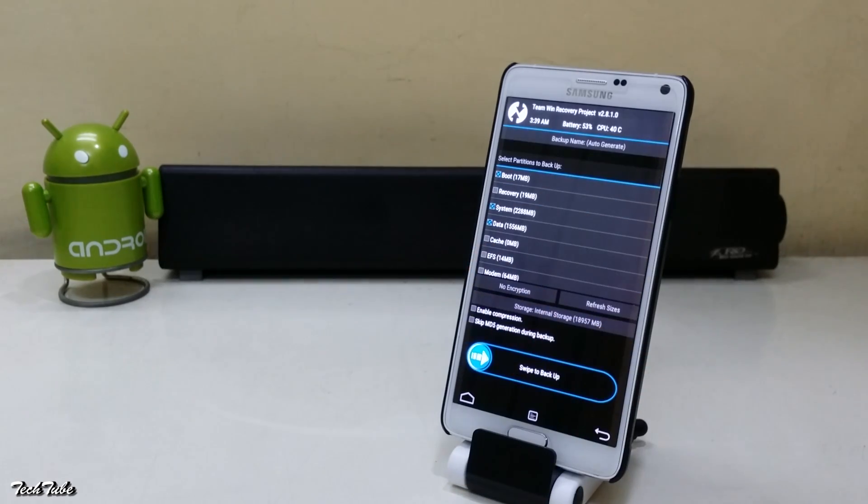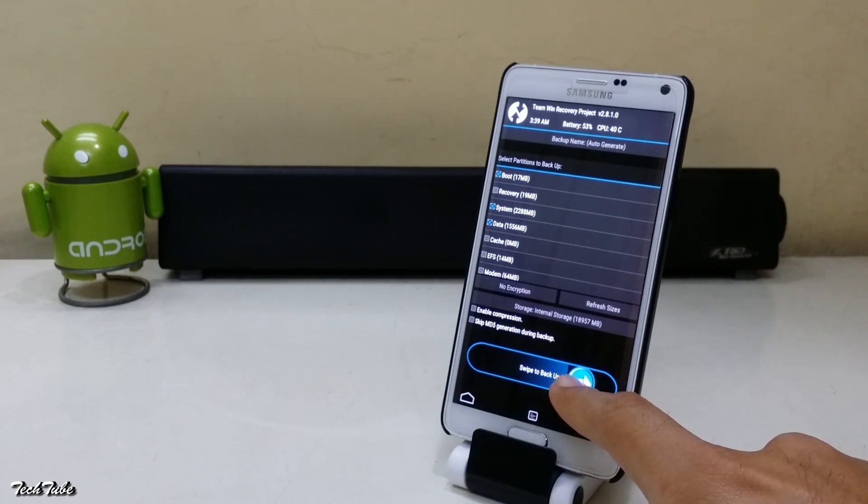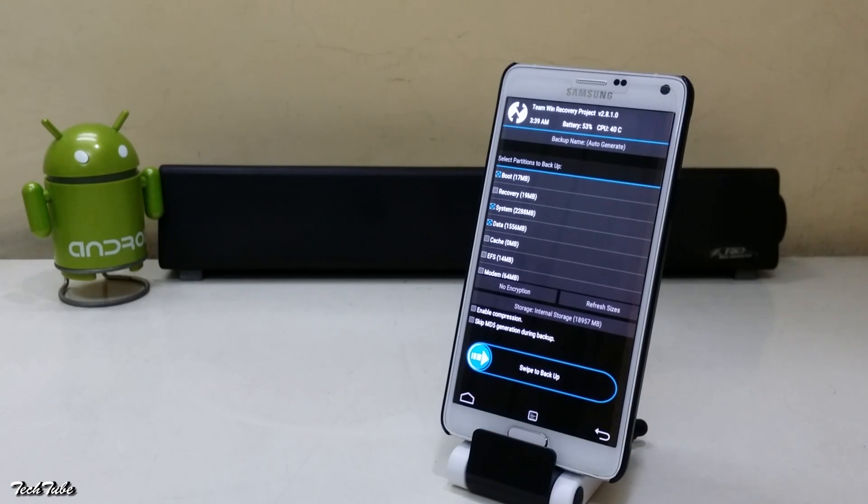Go to Backup and swipe to Backup. This will backup your current ROM and data. It may take some time depending upon the amount of data you have.